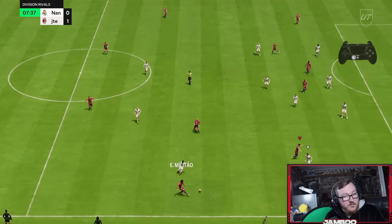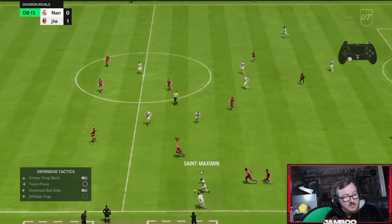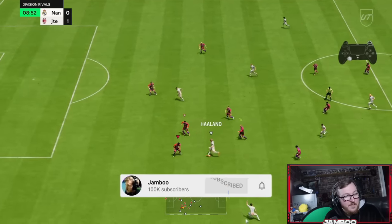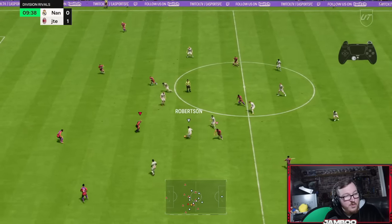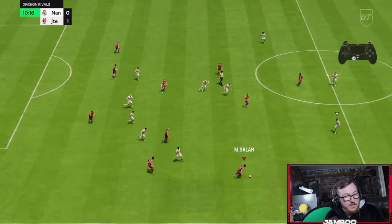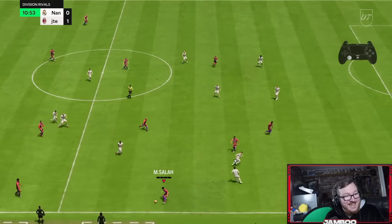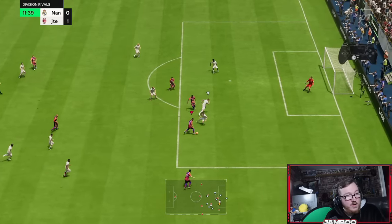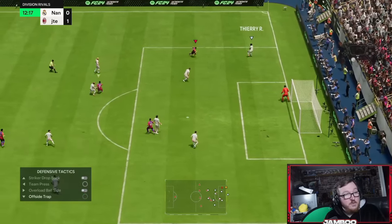We get the ball, we baited a run down the line, we actually switch it across and go again for a driven pass — I messed it up, rough start. We've got to cover this space. We do win the ball back. Again: L1 and we hold sprint, doing it again — L1 and then press sprint. You just accelerate away, you can get some crazy animations.